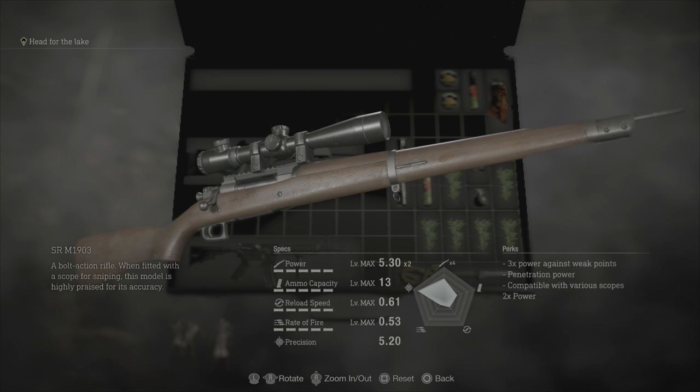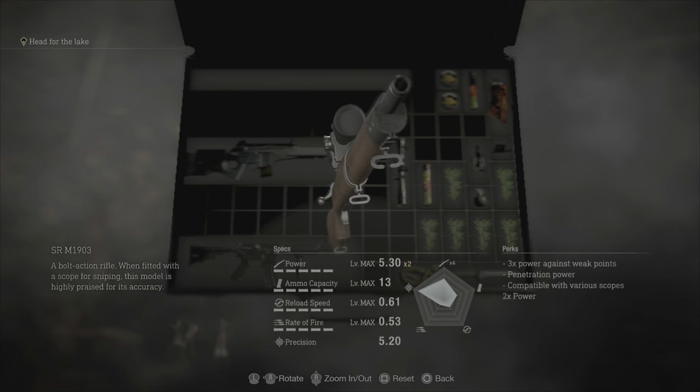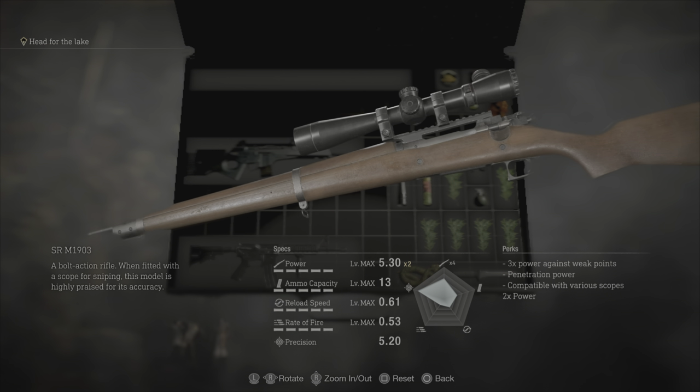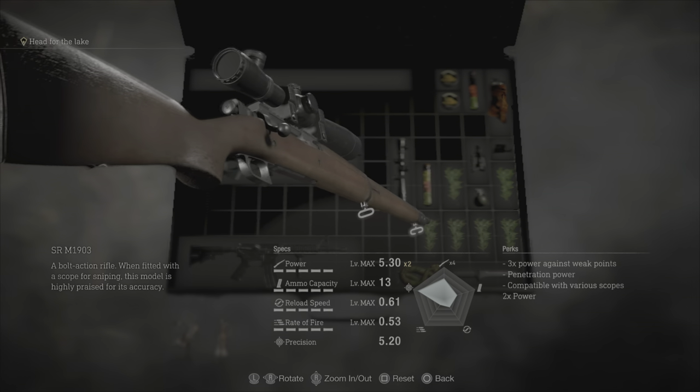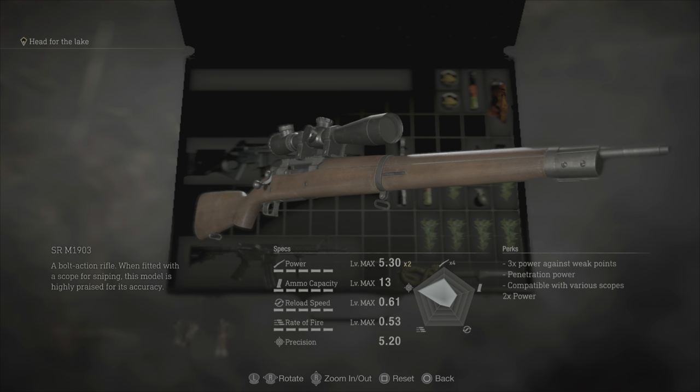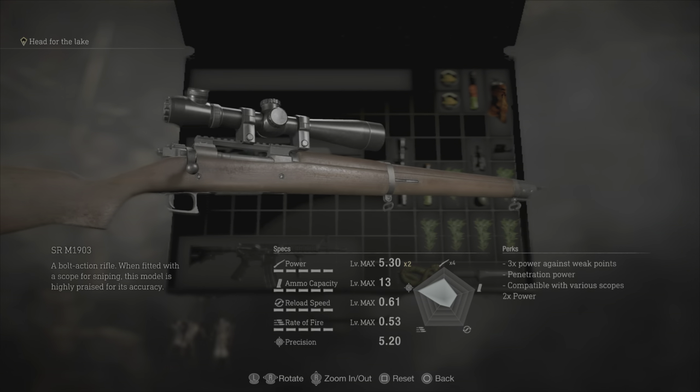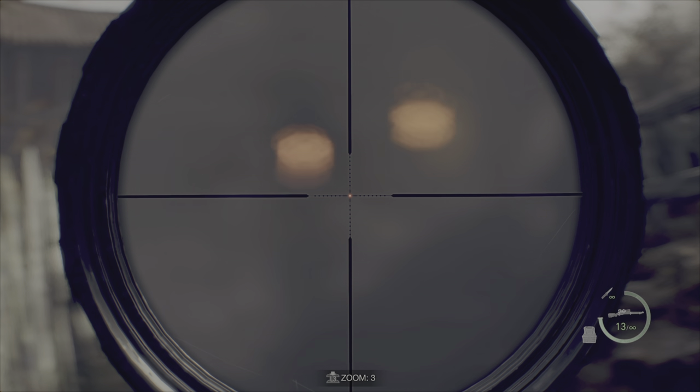Even though I was on the other side of the fence, this thing in terms of power can't be matched among the rifles. If you can hit your shots, you're going to be doing a lot of damage — and that's the key part, hitting your shots — because obviously it is a bolt-action rifle, so it does take a while between shots. Let's try it out and see how powerful it is.